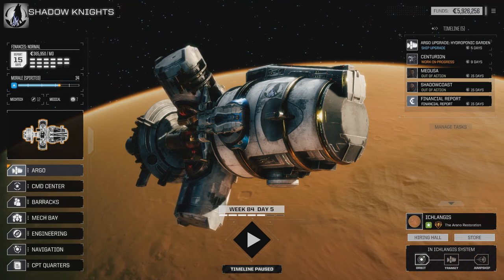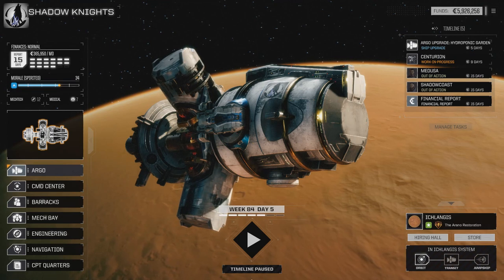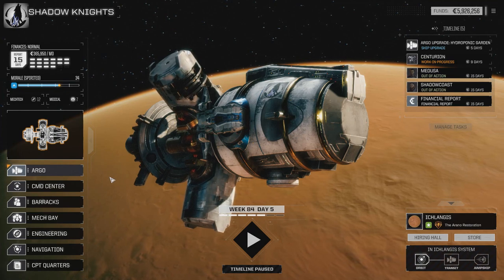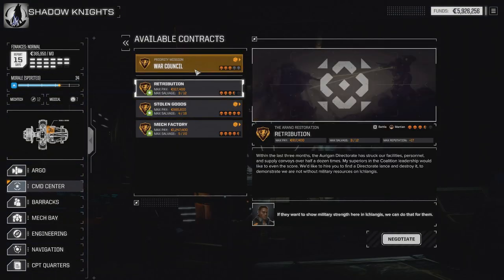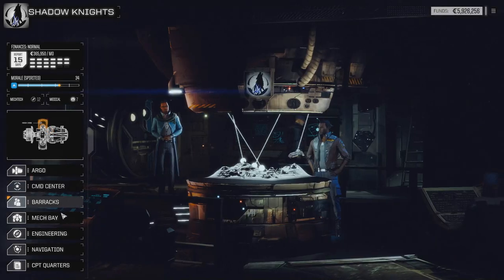Shadow Coast here and welcome back to the BattleTech season pass campaign. We've had Medusa and Shadow Coast out of action due to injury, and we did pick up Archangel which is great. We're going to take a look and take on War Council in this episode, and I believe that will lead into a priority mission.